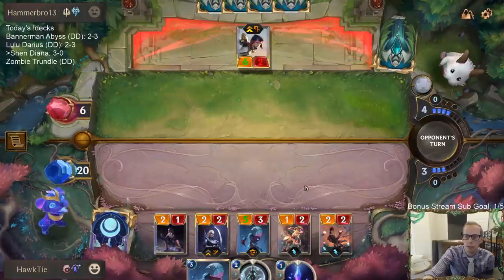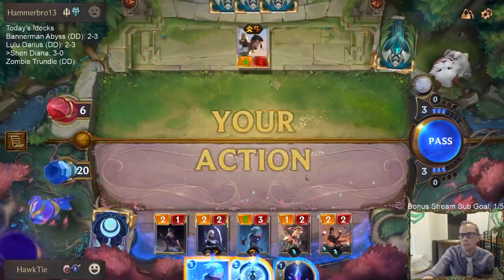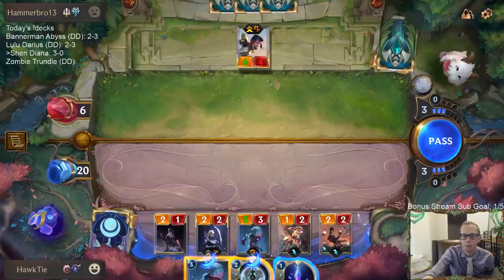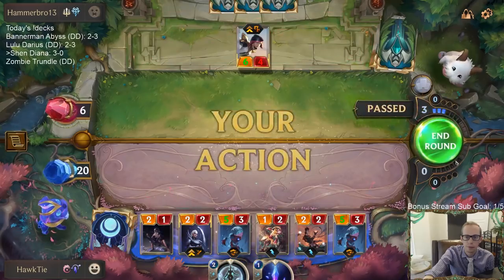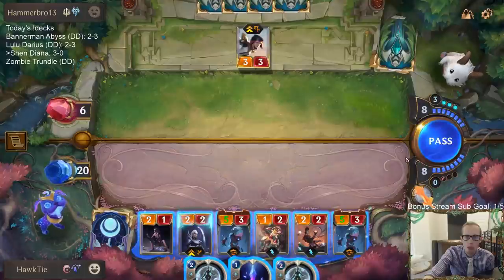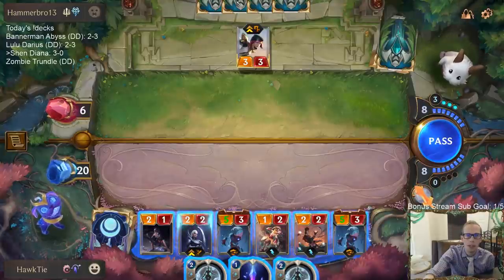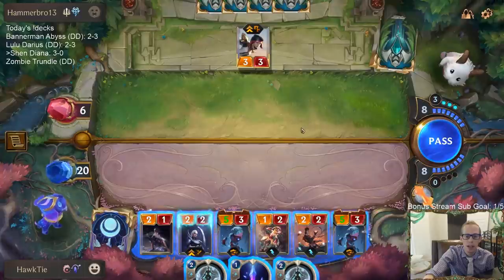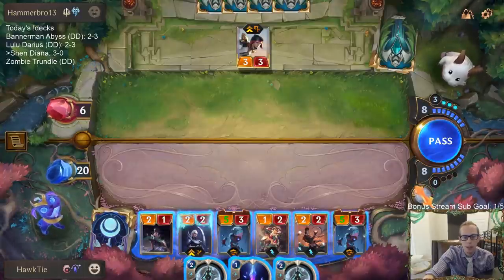Judgment — let's see. If they have Judgment, they'd have three extra mana. We'll have eight mana next turn. Judgment does kill me. We know they have a Riposte, so they'd have three cards to have a Judgment. I don't think it's worth trying to play around it, honestly. I think it's just Judgment kills me.